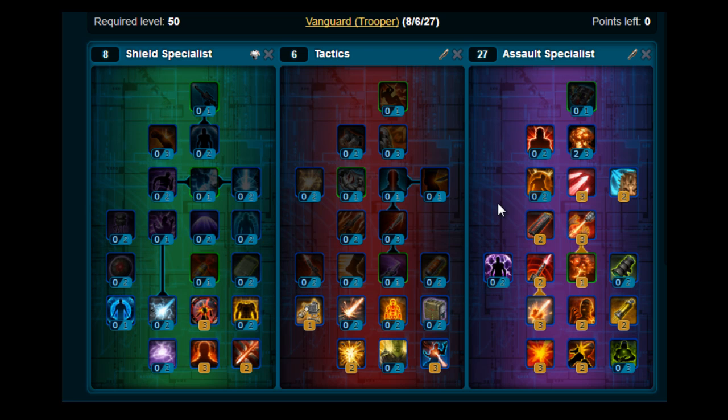For a multiple target rotation, you've got Mortar Volley, Pulse Cannon, and Sticky Grenade. And for survivability, you've got Reactive Shield, Adrenaline Rush, and Tenacity.